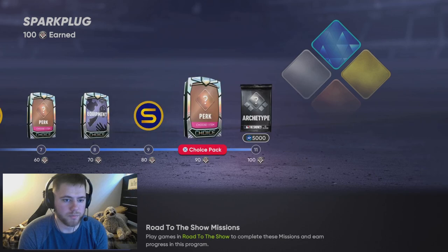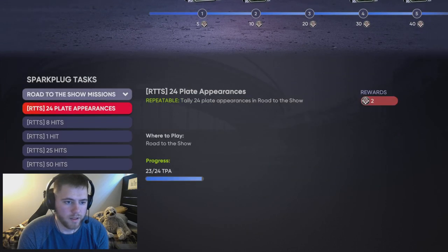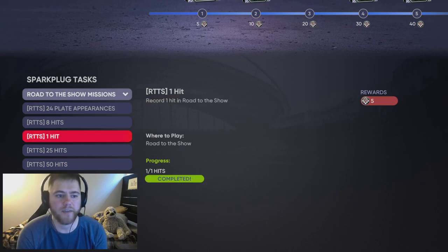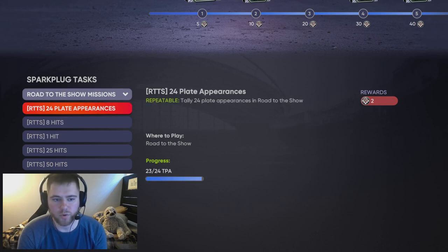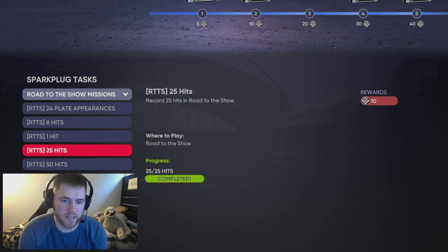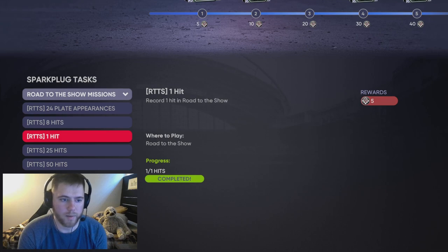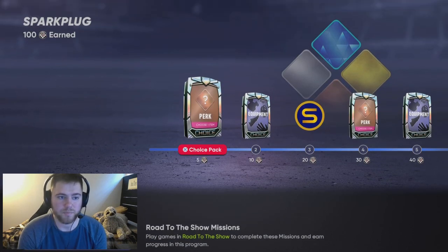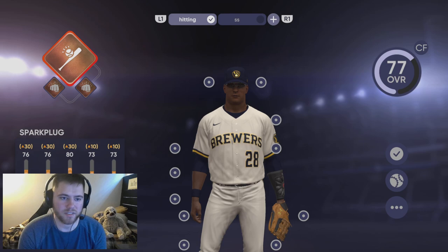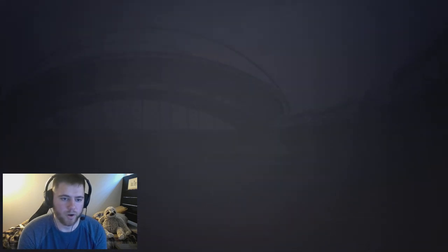You go from zero to 100 in the Bronze Spark Plug through Road to the Show missions — plate appearances and hits. One hit, 25 hits, and 50 hits are not repeatable but give you 35 points. The 24 plate appearances and 8 hits missions are repeatable, so as soon as you hit 24 you go back to zero and get two points and do it again. Going from bronze to silver was by far the longest part of the process, but after you get to silver it becomes quicker.